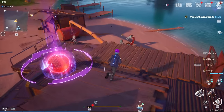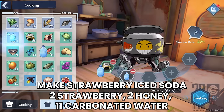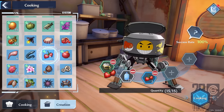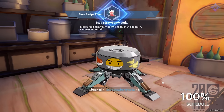Next, head to the cooking machine to make some strawberry iced soda. This is where those two strawberries, two honey, and 11 carbonated water come into play. You can also make the sizzling steak here if you have the recipe — this will allow you to get part of the Voyager vehicle on one of our quest steps.